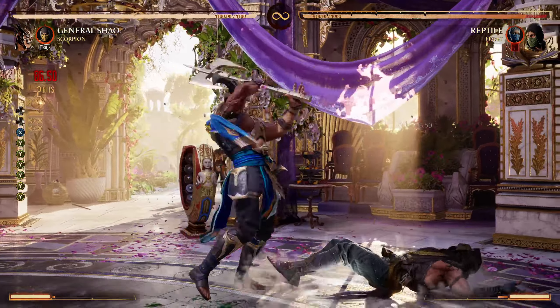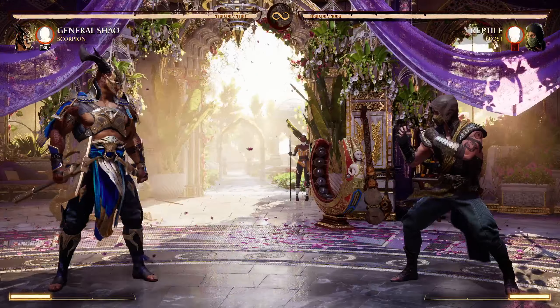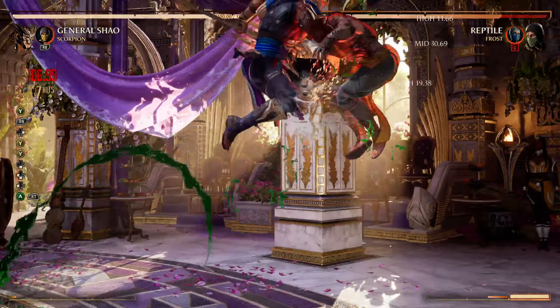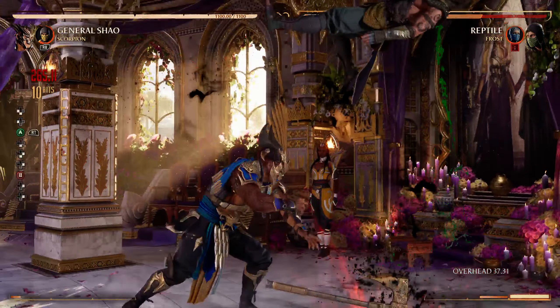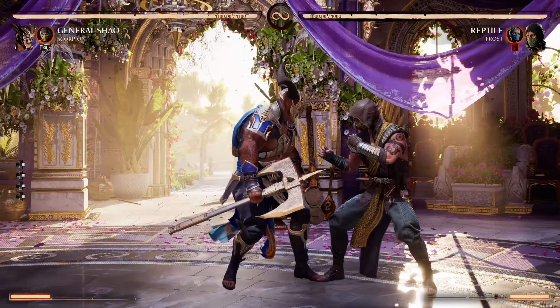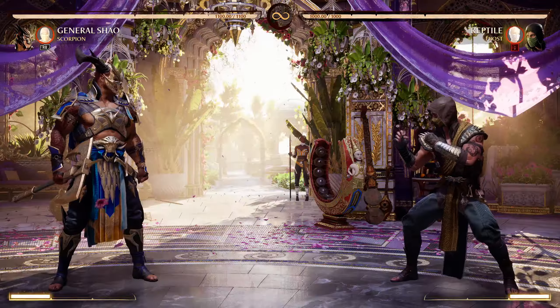Basic stuff we can do with him — this is your bread and butter, which is Forward 1, 2, 2. This is a launcher. Obviously you cannot combo into it without using a bar.